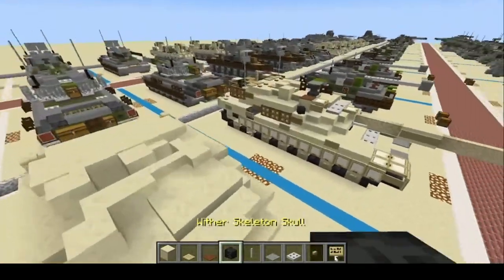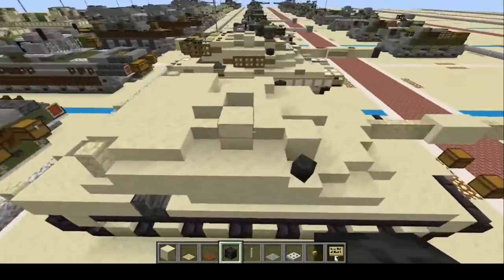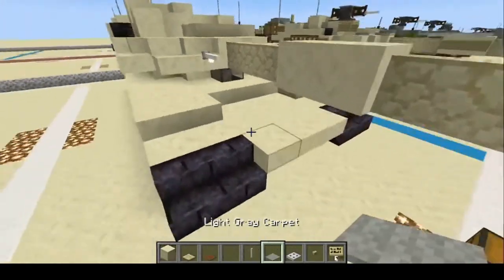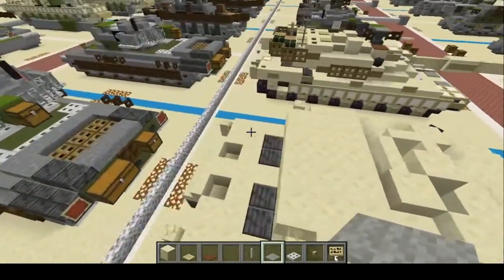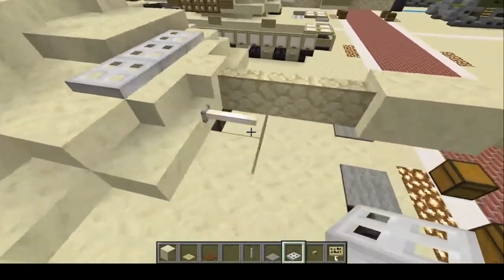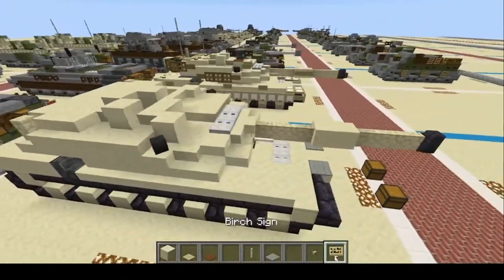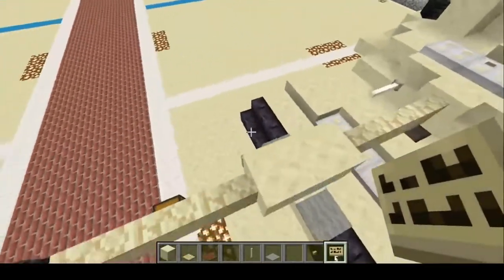We're going to use these as the smoke dispensers right here and here. Put one end rod right here and keep hold of it. Take our light gray carpet — one, two right there. Iron trapdoor — put three on top: one, two, three, and three down here: one, two, three. Birch signs — two on the barrel; you can put any inscription you want on these.